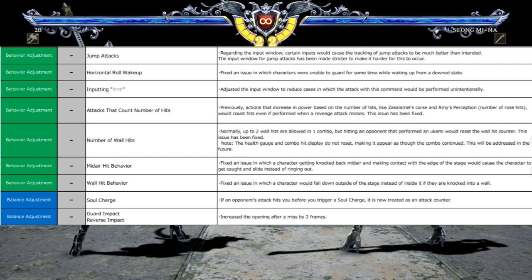Next is attacks that count number of hits. Previously, actions that increase power based on number of hits — like Zasalamel's curse or Amy's Rose Perception — would count hits even if performed when a revenge attack misses. This issue has been fixed. Next up, number of wall hits. Normally up to two wall hits are allowed in one combo, but hitting a moment that performed a ukemi — basically a tech roll — would reset the wall hit counter. This issue has been fixed.